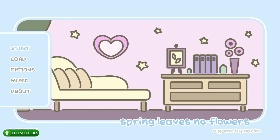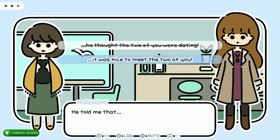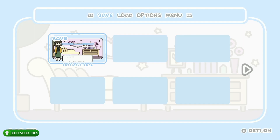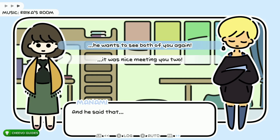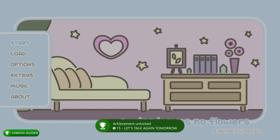Now we're going to the third story: Spring Leaves No Flowers. Before you get started, go to the options and make sure all the skip features are still active, then start it up. Choose the top option, then choose the bottom option: 'It was nice to meet the two of you.' Make your first save in slot one. Then choose the top option twice. You'll get an ending — this unlocks the 'Let's Talk Again Tomorrow' achievement worth 15 gamer score.